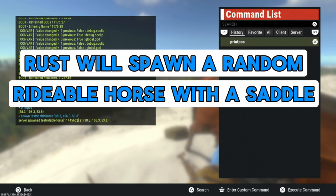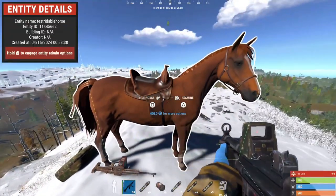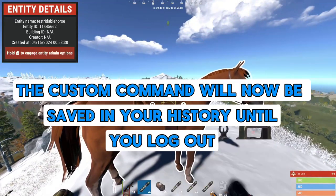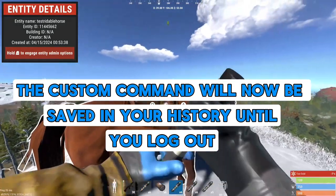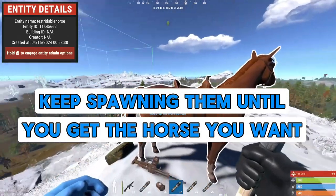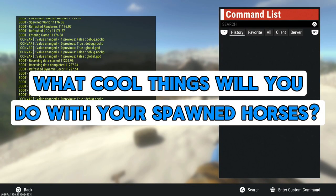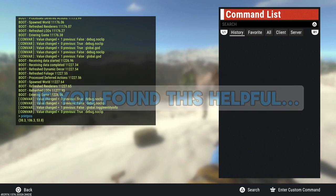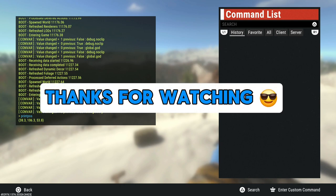Congratulations, you just spawned a random rideable horse in Rust. With the new update, custom commands now save in the History tab in the Custom Command List panel. Keep using this spawn command until you get the horse you want. How will you use this command on your Rust server? If you found this video helpful, please be sure to like and subscribe. Thanks for watching and we'll see you in the next one.